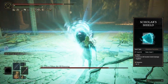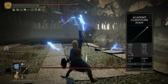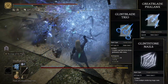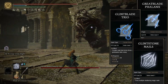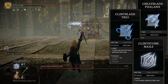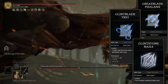At 65 Intelligence, which is what we have for this build, the best staff to use is the Academy Glintstone Staff. For spells, you get a very vast amount of choice. Since the Shield of Night deals a very decent amount of stance damage, I'm going for a stance-breaking style, using tons of charged spells that deal heavy stance damage. So we're using spells like Glintblade Phalanx and Glintstone Nails, both of which deal tons of stance damage and are also boosted by the Godfrey Icon when you charge them.